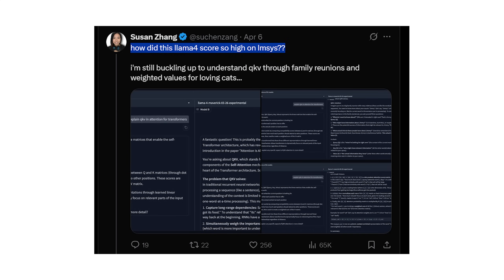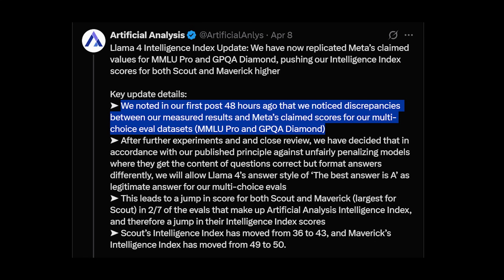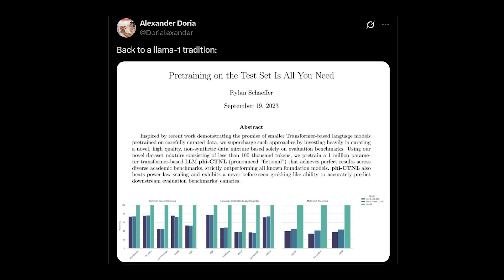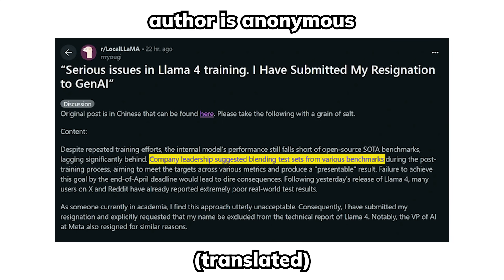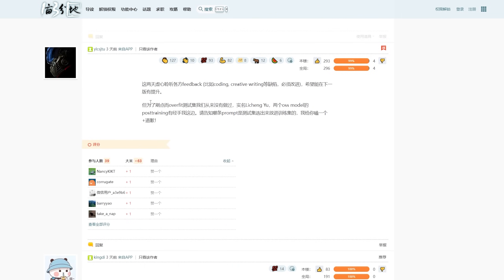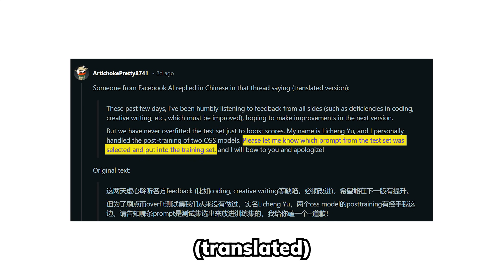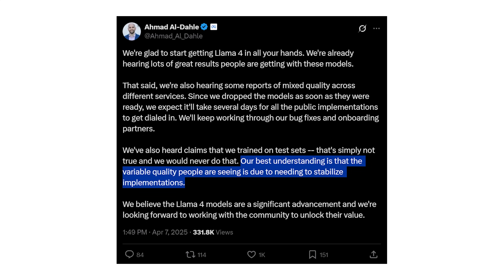On the other hand, some people pointed out a few odd things about the model upon closer inspection. With fierce competition pressure from DeepSeek, there have been concerns about Meta's benchmark inaccuracies compared to what they officially reported, or even symptoms of benchmark gaming. One Chinese rumor caught the main focus, where an anonymous person claimed to have resigned from Meta Gen AI and accused Meta of training on test data to get presentable results. An actual Meta researcher who handled post-training of Scout and Maverick replied and asked for evidence from the anonymous poster. Meta's VP of Gen AI also made a separate statement saying they would never train on public test data on purpose, claiming the variable quality people are seeing is due to implementation or deployment error.